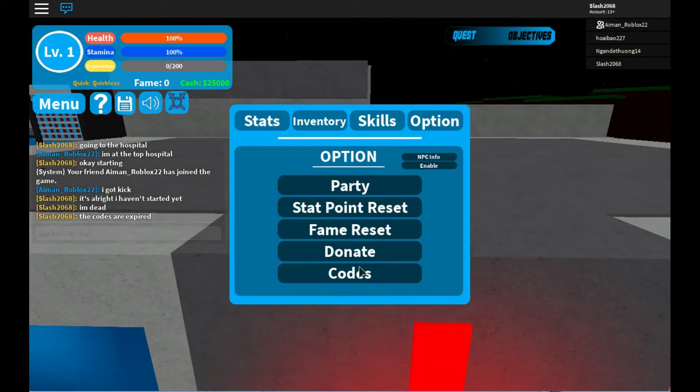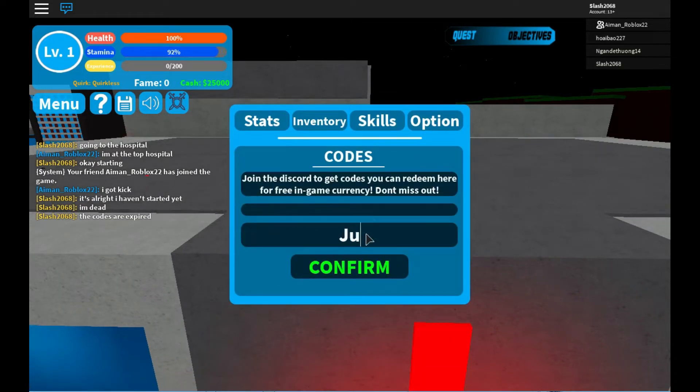The first code is juicy. Let's type juicy — stay juicy. Redeem. Success! 25 cash.